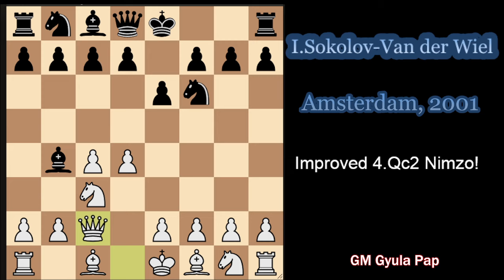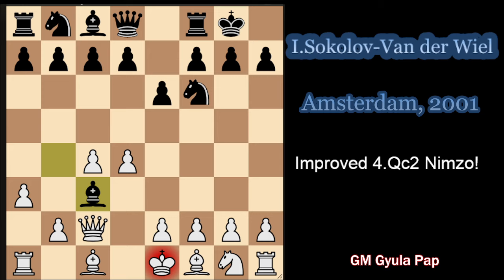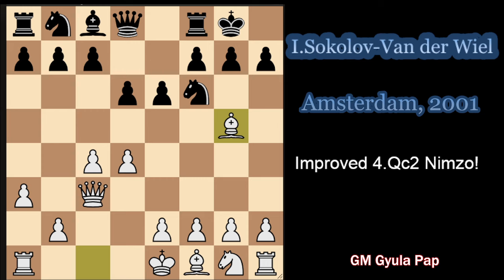Sokolov played Qc2, short castle, a3, Bxc3, Qxc3, d6 - this is still completely normal - he took Bg5. And now in the game Qe7 was played, which is a very rare and I would say slightly dubious move.